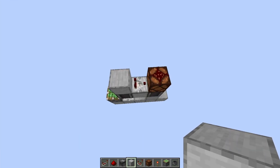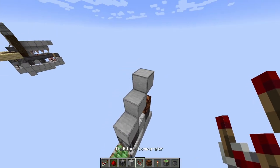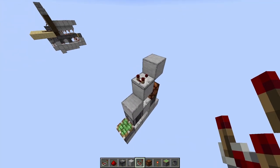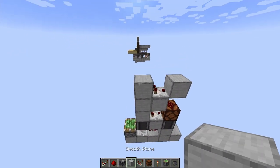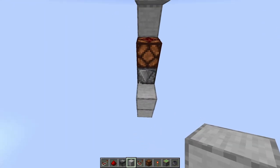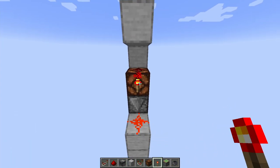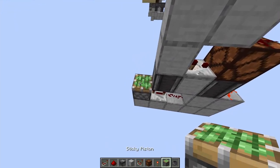Then on top of the redstone comparator as well as on the redstone, again place two solid blocks. Facing into the top solid block, place another redstone comparator, and you can place two solid blocks over here. Then in the back at the bottom, place a solid block with redstone dust on top, and finally a redstone torch against the redstone lamp.